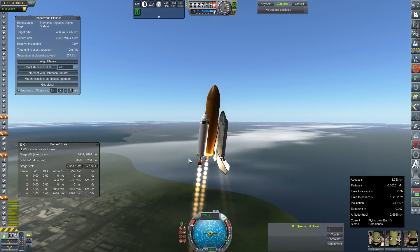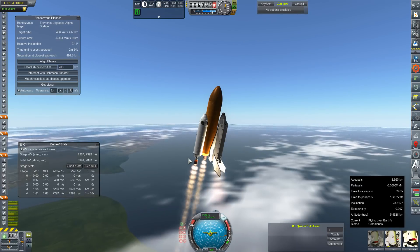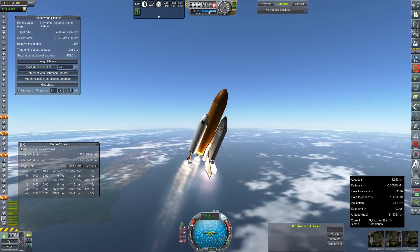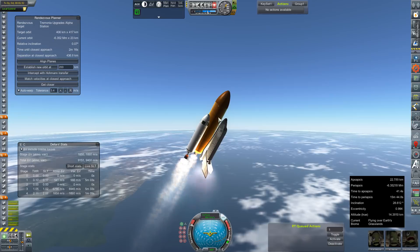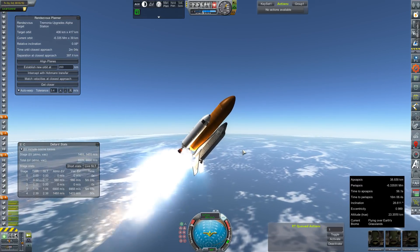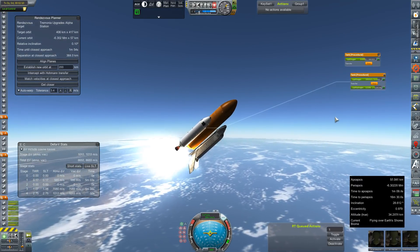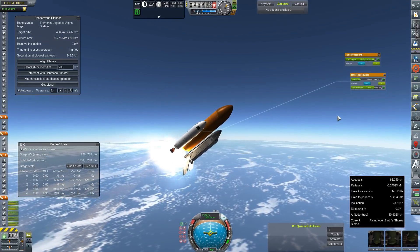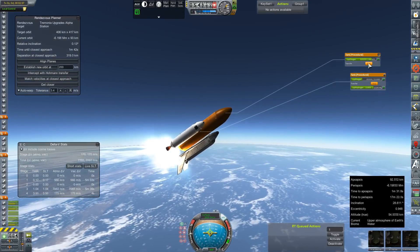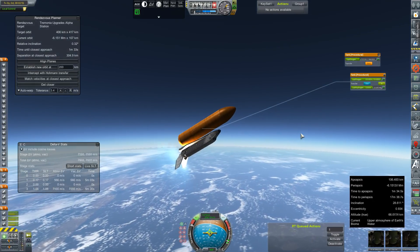I chose a much steeper ascent path this time, thinking that aerodynamic stresses may have had something to do with the failure during last launch. So instead I opted to get above a lot of the thicker air before really starting to lean into it. I think being a little too low and too into the gravity turn too soon may have contributed to that failure. A lot of this jiggling around is me trying to keep that relative inclination down. This shuttle is actually alarmingly easy to fly, though I did start to balance the fuel out a little too soon causing some nose-up. Very quickly figured out the balance.